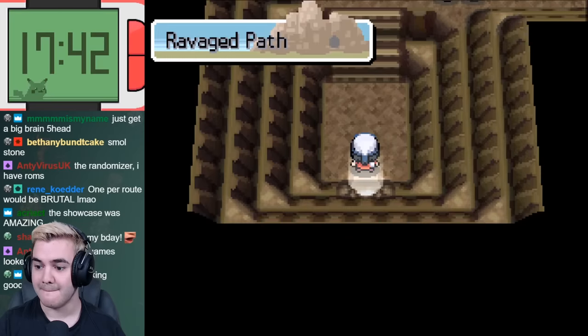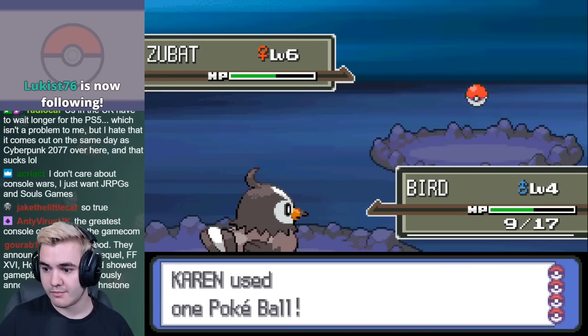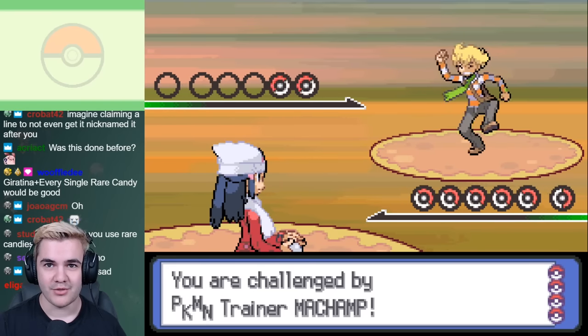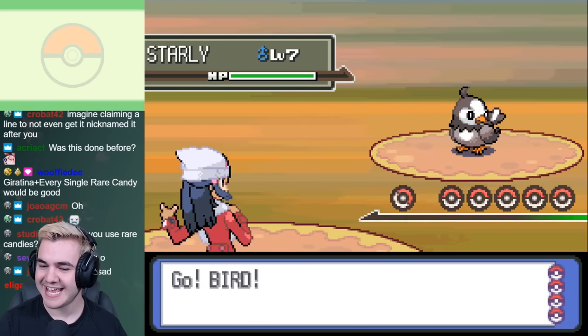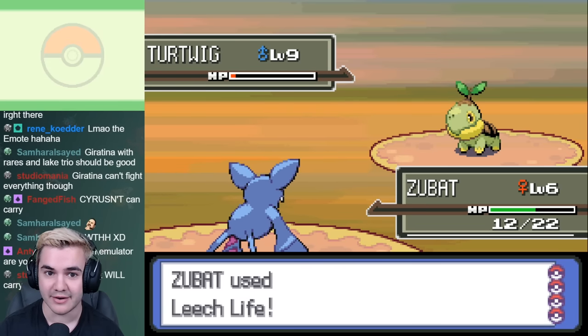Route 204's encounters are generally pretty much the same level as our current team, but the Ravage Path contains Pokémon as high as level 6. After a couple minutes I was able to add Zubat to the team, who is hopefully a great wall for Turtwig, but I also grabbed two more Starly to have a full team. The second battle against Barry wasn't all that difficult because he only has two Pokémon, but Turtwig being nearly double our level made this a little daunting. Thankfully Zubat worked exactly how I wanted it to.